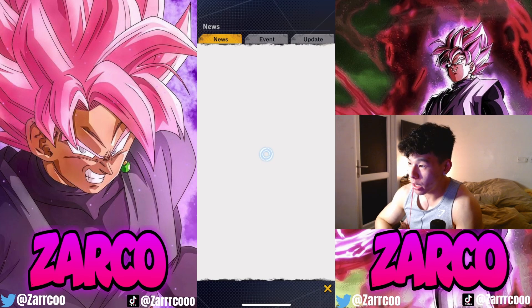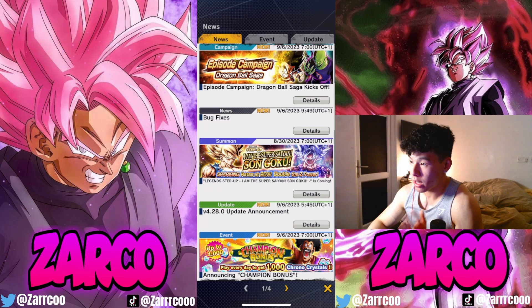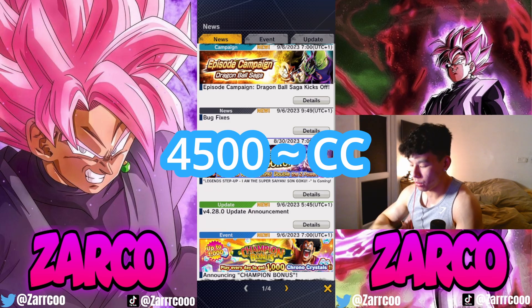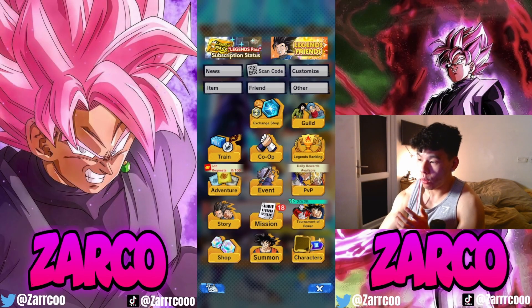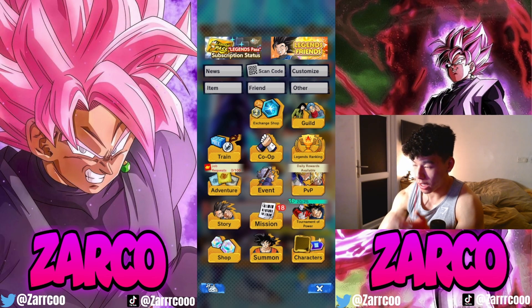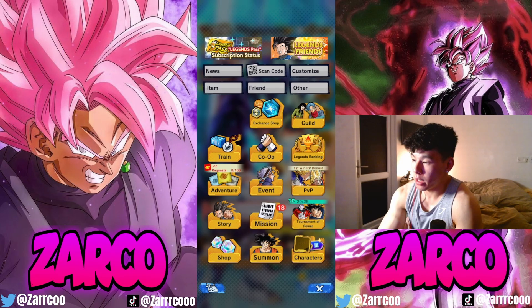We've just had the weekly reset happen literally last night. With the weekly reset, we have a bunch of new ways to get Chrono Crystals. In today's video, we can get 4,500 Chrono Crystals by going through my checklist. With these videos, I go from top to bottom and explain each way you can get them inside the game.